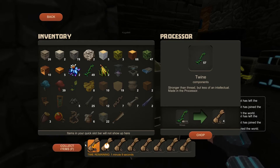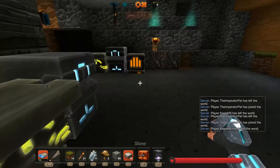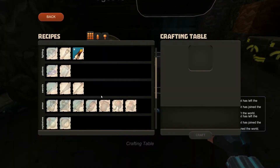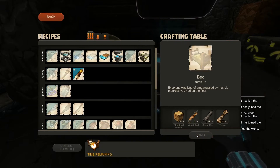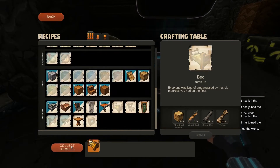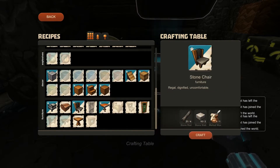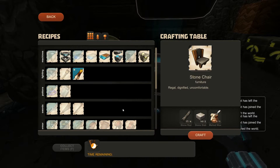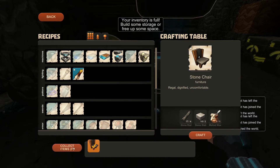Let me make a bed now. I made one chair — I think I can make another. There's also a stone chair — that's even better. That doesn't sound very comfortable. No, it really doesn't, now that you say it.